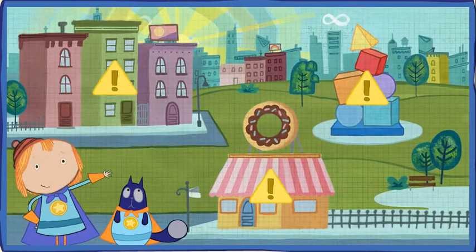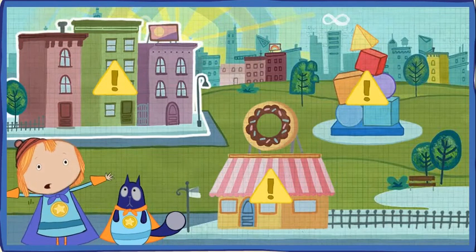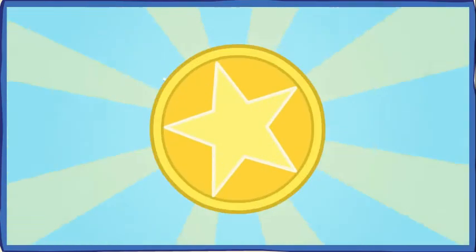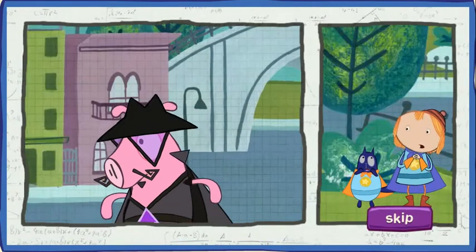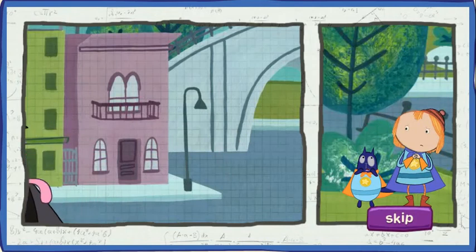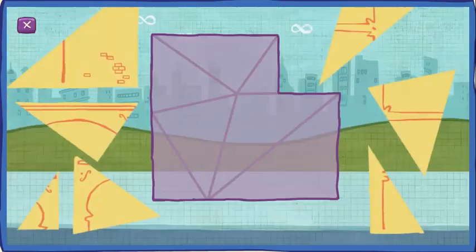Choose a place on the map. Oh no, there's a big problem with those buildings! Triangulo is heading towards that building! This can't be good! Triangulo has totally triangulated this building! Put the pieces back together to fix it! Look at the shape of each piece, then put it in the empty spot that's the same shape!